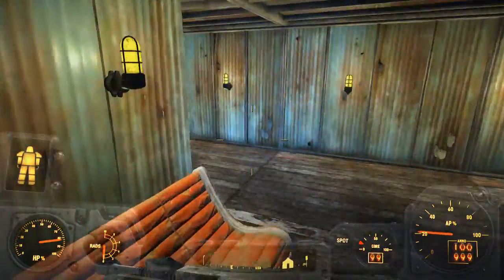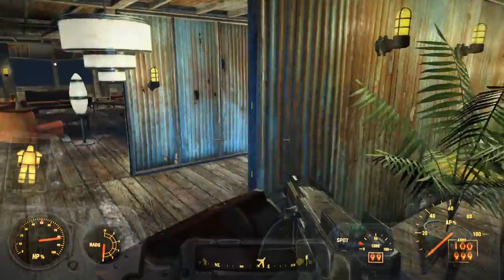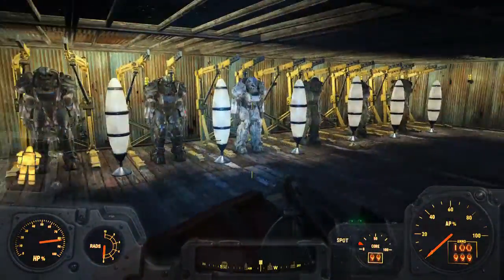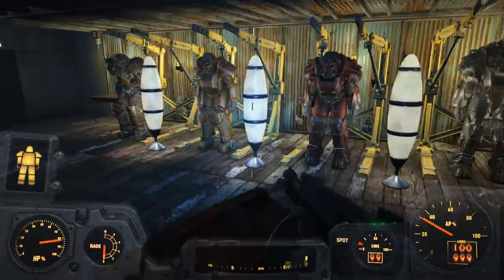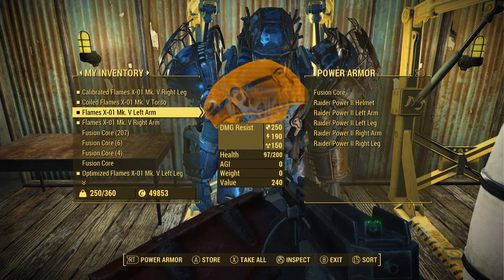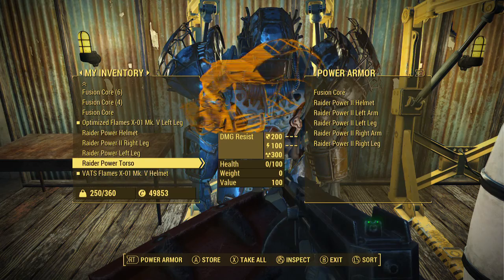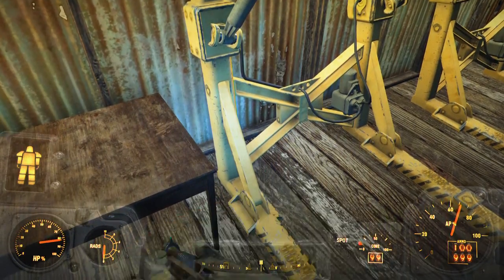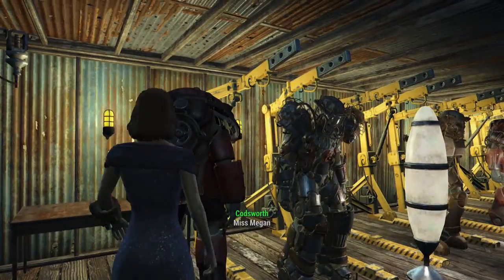Oops, wrong way — I get confused in my own house, too much stuff. Okay so I have two raider power armors that I'm working on. I've got to find them. Okay, here's one of them, let's go ahead and throw it on. We've got the helmet — we've got everything except the torso. I have to repair it.